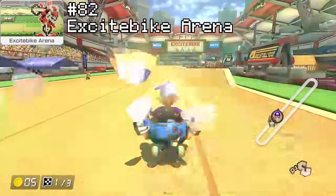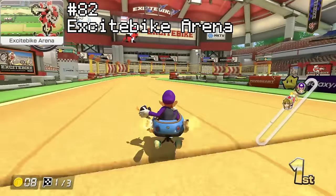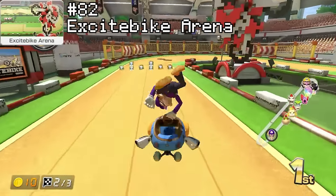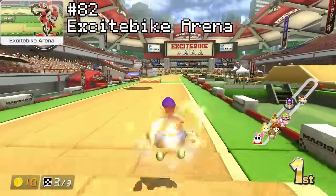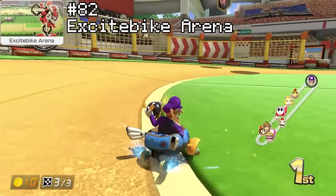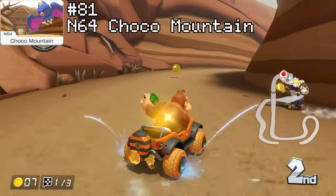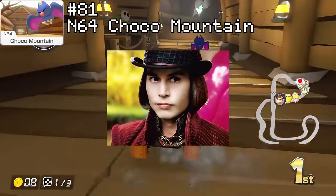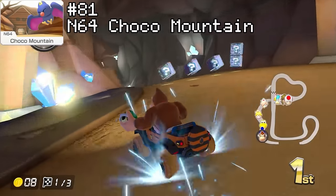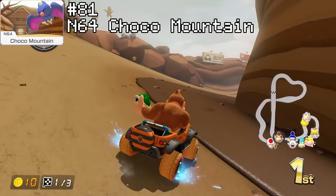Rank 82 is Excitebike Arena — this track is quite literally just a beefed-up Baby Park. In all seriousness though, it isn't all bad. The ramp patterns are randomized every single time you play online, which helps spice things up and adds a little bit of skill ceiling for doing ramp strats. But at the end of the day it's still very bland — just a whole lot of tricking and taking the odd shortcut. Rank 81 is Choco Mountain. First off, this track looks more like plain old dirt than chocolate. For the most part this track is just very boring. I kind of like the little cave section they added — the crystals lighting it up look very pretty. Other than that it has a few stage hazards and one shortcut at the end, so it's just doing the bare minimum and nothing more.